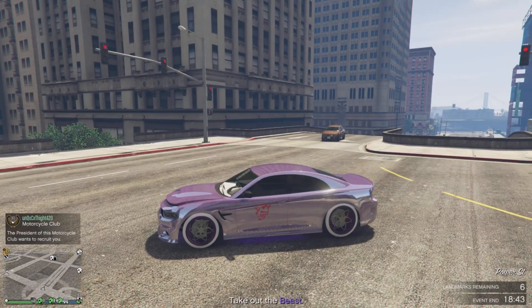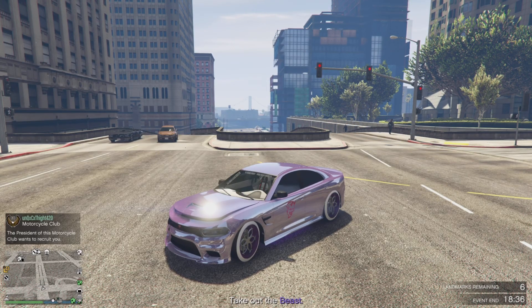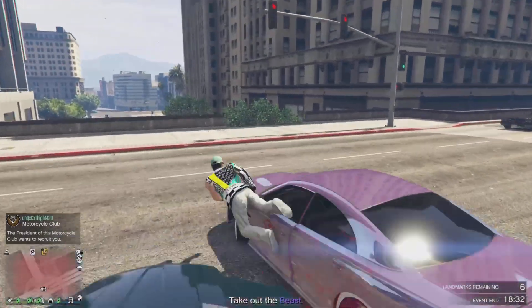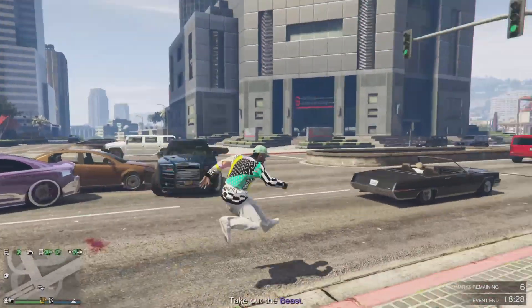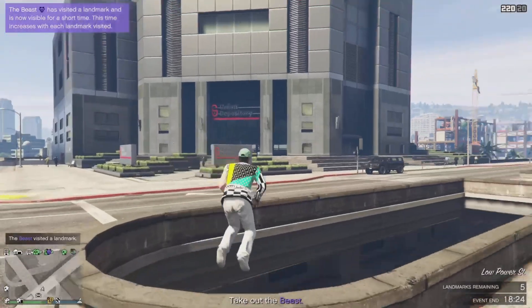I'm just gonna pull up right here and show you guys how to do this one more time. That's R1, R2, hold down X, turn the wheel a little bit, and hit Triangle — and there you have it. But that's it for this video guys, because as you can see I got a remote control Rolls Royce Cullinan trying to kill me. So make sure you like, comment and subscribe.